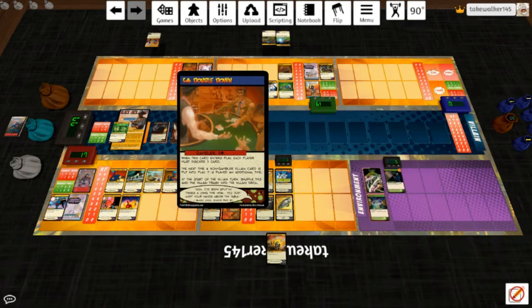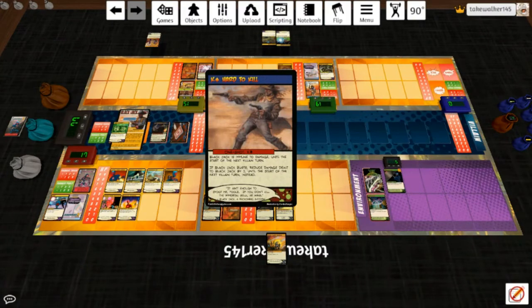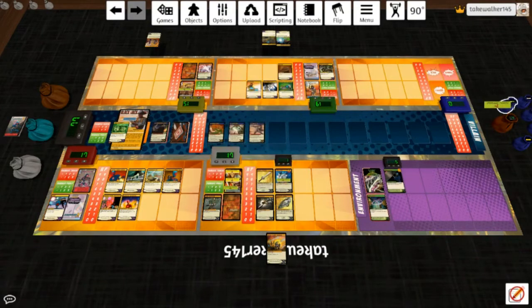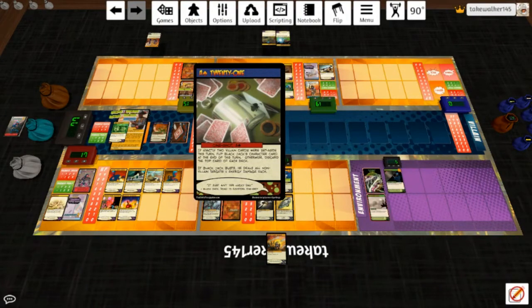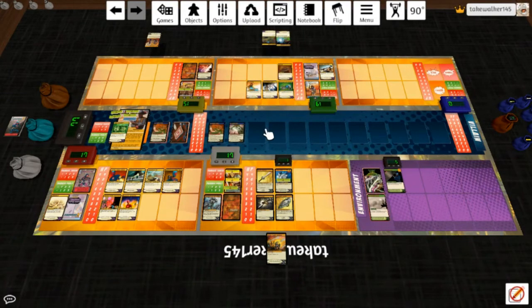When this card enters play each player must discard a card. Next time a non-Gambler villain card is put into play, it is played an additional time. Start of villain turn: shuffle the villain trash into the villain deck. Two rounds of Hard to Kill — Black Jack busted so he gets four damage reduction until start of his turn. The Ace: if exactly two villain cards were set aside this turn, flip Black Jack's character card — that's how you flip him. Otherwise discard the top card of each deck.